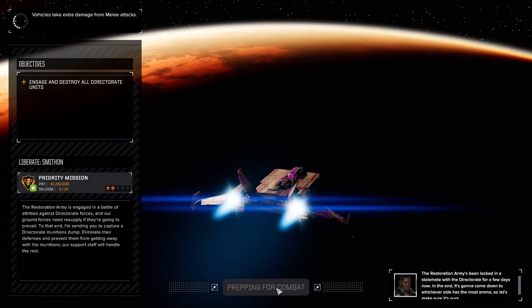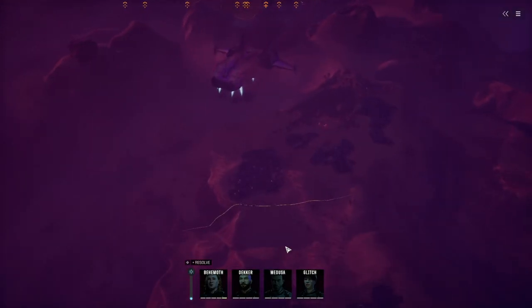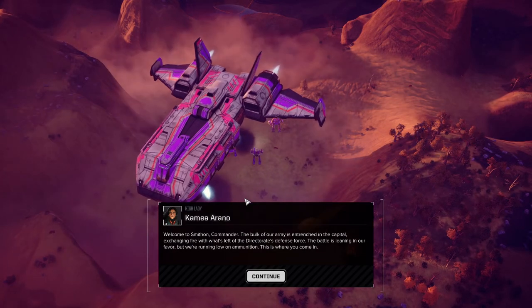The restoration army is engaged in a battle of attrition against the directorate forces, and our ground forces need resupply if they are going to prevail. We're being sent to capture a directorate munition dump — eliminate their defenses and prevent them from getting away with the munitions. Our support staff will handle the rest. That should be doable. It's probably another mission that is time-sensitive since we need to do something before they get away.